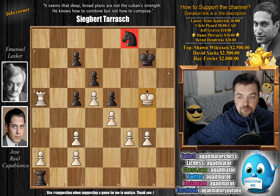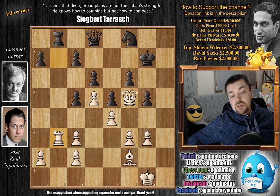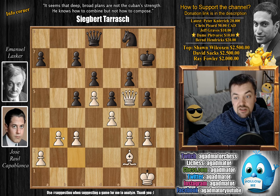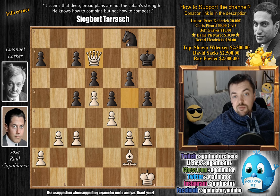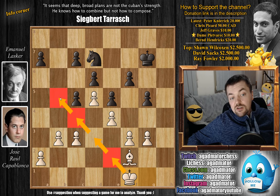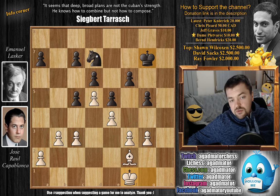So Capablanca says we're going to trade, but on b3, to fix the pawn structure on the queenside. We have rook captures on b3, c captures on b3, and now queen to d7. Now it's actually Lasker who offers a trade of queens — Lasker wants to go into the endgame. Capablanca gets his endgame. We have queen captures on d7, knight captures on d7, and now king to f1, bringing his king all the way to the queenside if possible. The material is equal — Lasker has a knight against the bishop, but so far Capablanca's bishop isn't all that great.